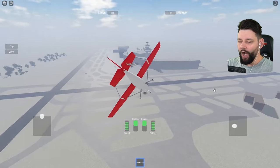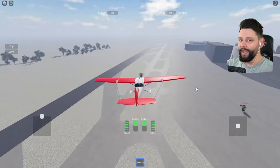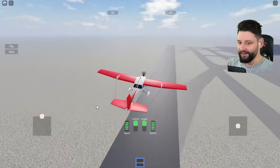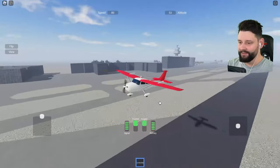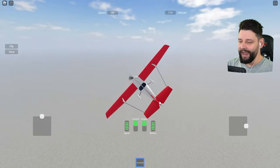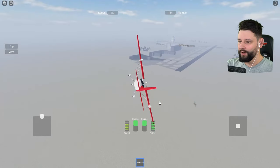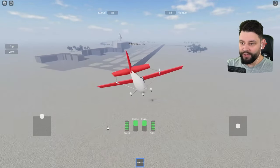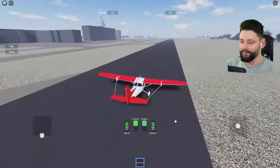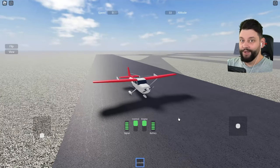Oh wait — I can use WASD! I didn't realize I could use WASD. Now I'm flying! How do I change my throttle? What I'm going to try to do is turn around and land. If I can turn around and land, then I think we're pretty much good for a bigger plane. That was butter — that was actually butter.